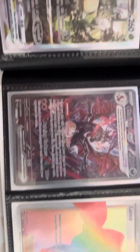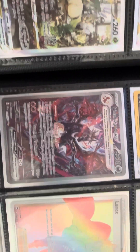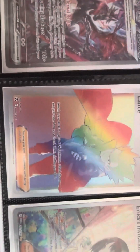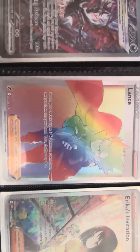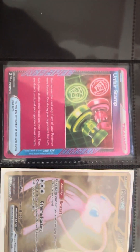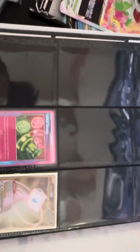And then my banger — I'm so happy I pulled this Charizard EX, it is so freaking sick. I love this card; it's one of my favorite cards in my collection. Then we have our only rainbow rare card, and it's a Lance's Charizard, but still sick. Then we have an Erika's Invitation over here — dope card, love that card. Last but not least, the last page — I still don't know if this card's worth anything, but I kept it in the binder just in case. And then we have that full metal Mew that came in that box. That is my collection.